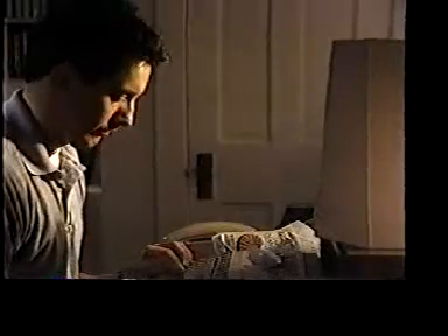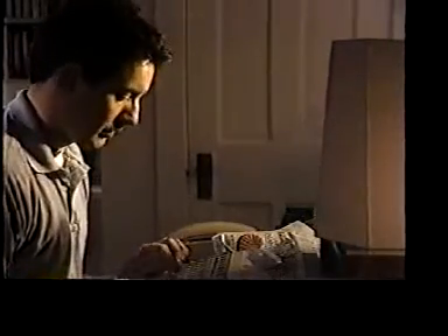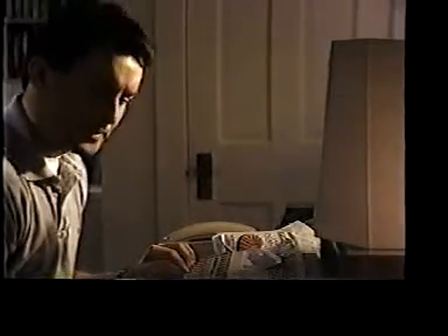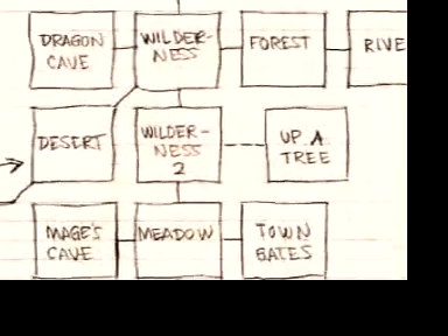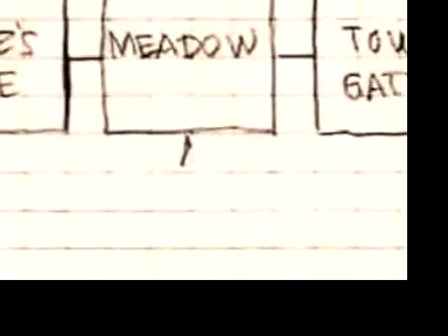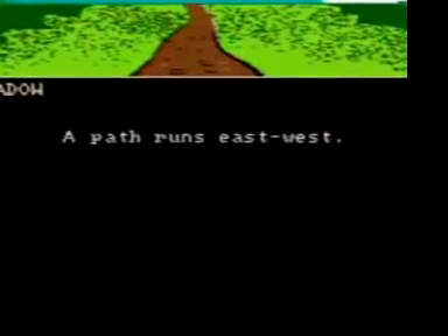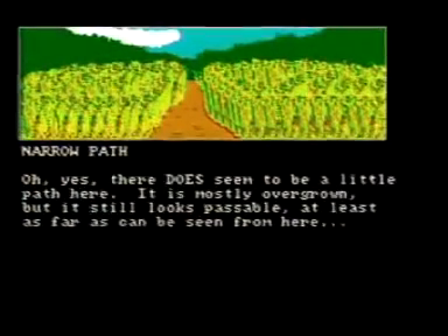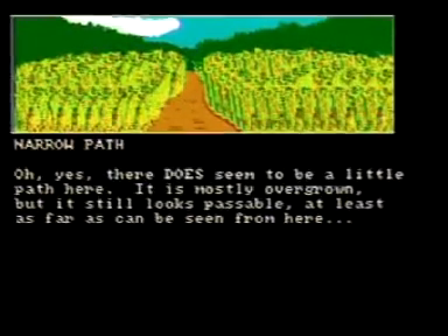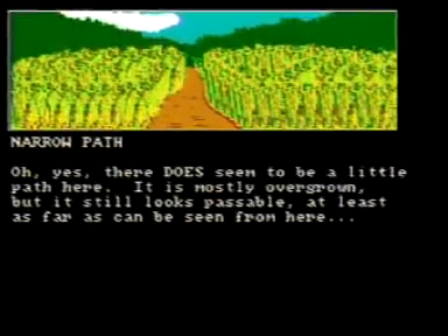Now what? Player types: knock on door. Knock, knock, knock. Player waits a couple of seconds, then looks disgusted. Checks his map. I was right. There was a road south from the meadow. Player types E. Meadow. A path runs east-west. Player types S. Narrow path. There does seem to be a little path here. It is mostly overgrown, but it still looks passable, at least as far as can be seen from here.